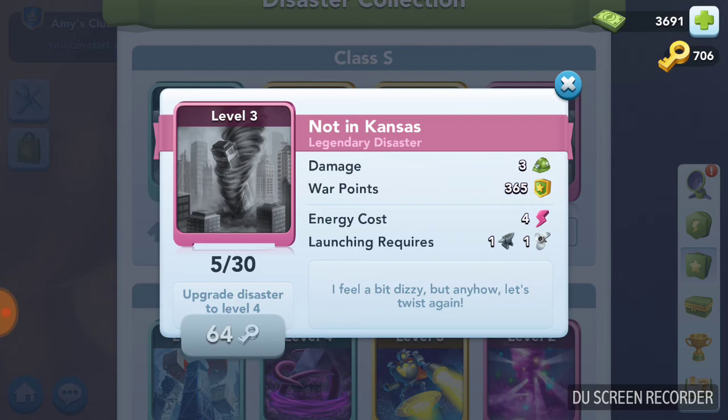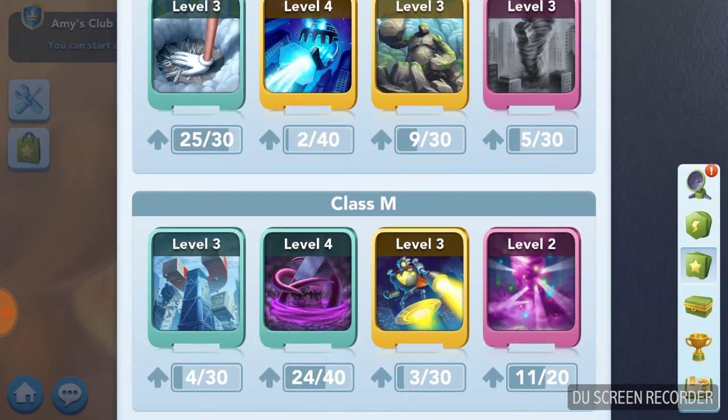Let's look at Not in Kansas from an energy point of view. If you cast Not in Kansas on a full energy bar — that's 12 energy in the Desert of Destruction — you can cast it three times. Four energy, three times, equals 12. You can do three attacks with Not in Kansas, which gives you 300 points each time. That's 900 points. Full energy bar, Not in Kansas, 900 points.